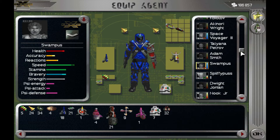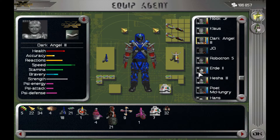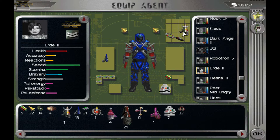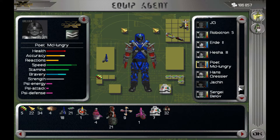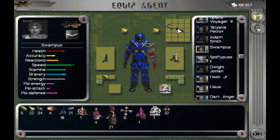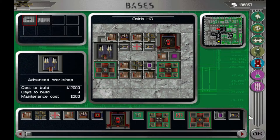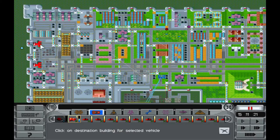Does everyone have grenades? That's a good question. No, Dark Angel does not, so let's get some grenades on here. And then we're going to go to the government warehouse. The goal here is to get a skeletoid — that's the goal. We can do it. Let's go do it.